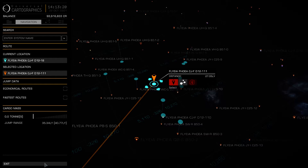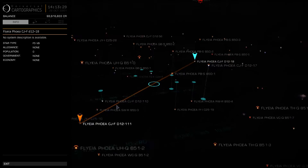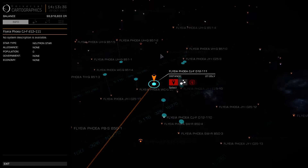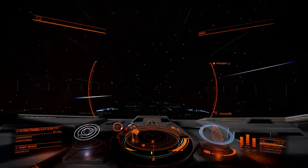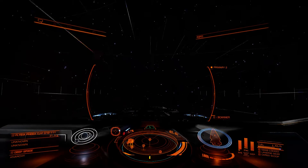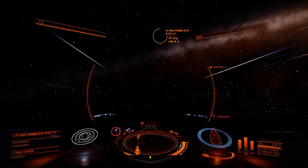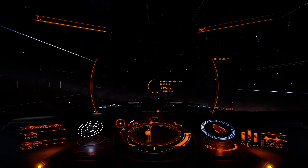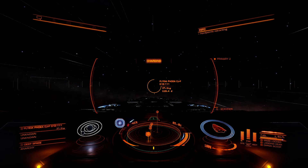My next system is going to be a neutron star. So how do you approach a system with a neutron star? Well, it's this simple. You are in a system that you're going to jump from, and you're going to jump to a neutron star. The best way to ensure that you don't suffer any damage is: firstly, start your countdown to your jump. As soon as the countdown begins, move your throttle to zero.